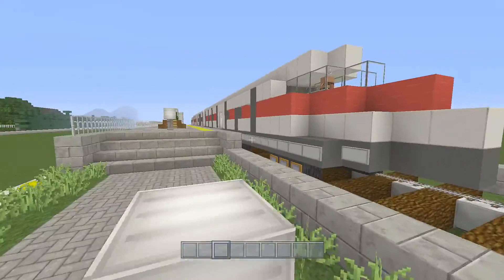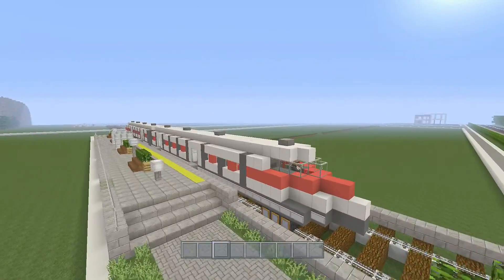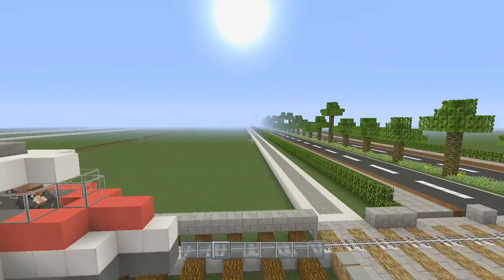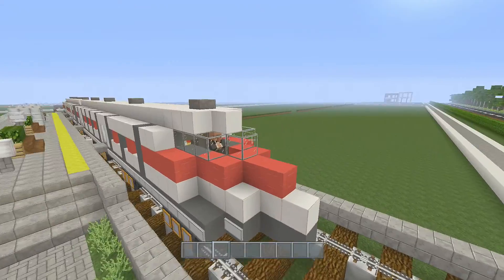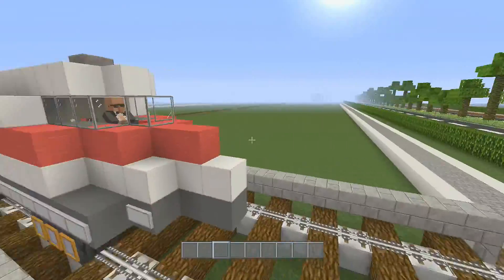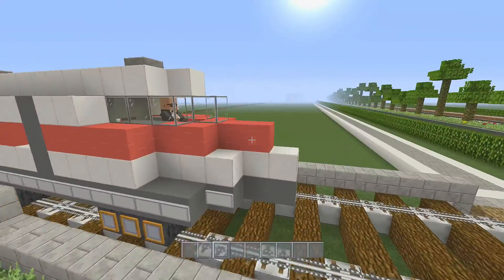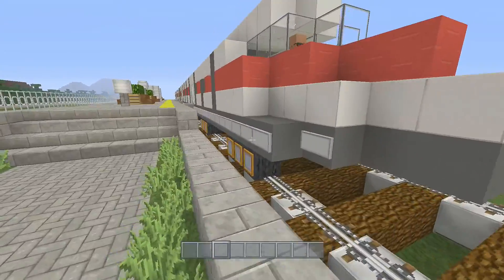Today we're going to start building our train that goes through the suburbs, which I showed you in the last episode when we started building our house. I don't want to build the way I've been building with just focusing on one thing at a time. I'm going to mix and match a couple of builds at the same time and upload them alternatively.